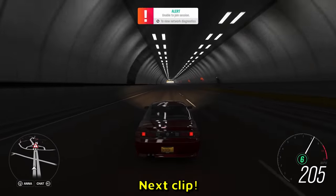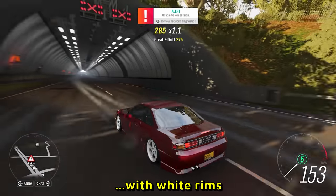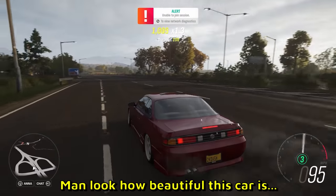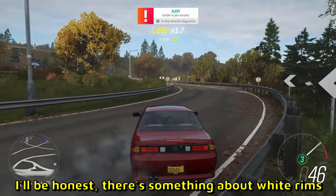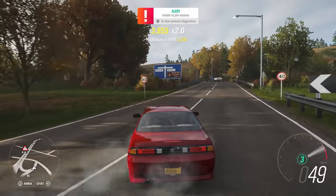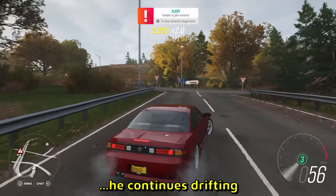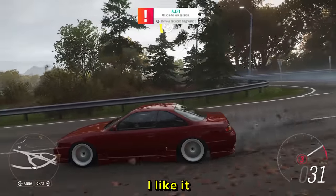Next clip, also Forza, and we have a Nissan S14 with white rims doing a 360. Look how beautiful this car is. There's something about white rims — they fit on every JDM car. And quite smooth drifting as well. After the 360, he continues drifting and takes the right turn here. Pretty nice and clean, I like it.